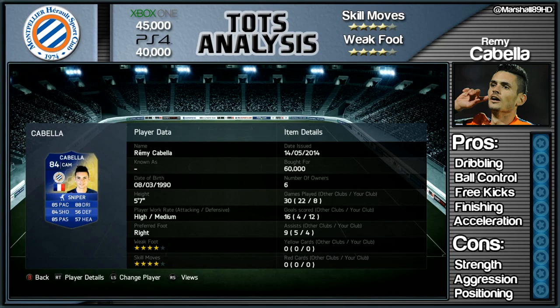As you can see today we have a cheaper Team of the Season player: Remy Cabella. Guys, if you do want some coins head over to FUTCoinsToGo and use the code M89 that will get you 5% off.